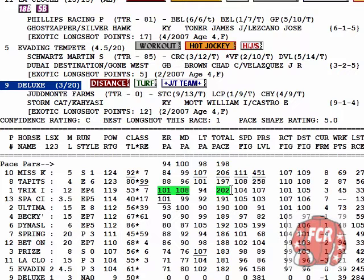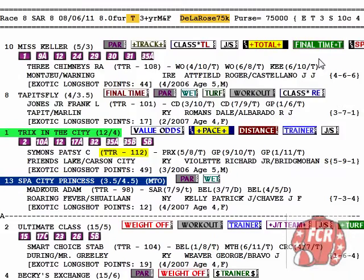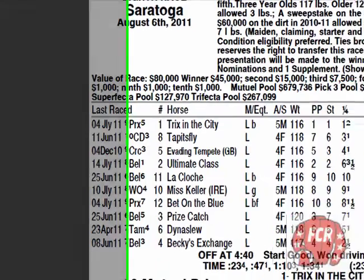If you want to know if a horse can wire a field, or is it going to hit an invisible wall inside the 16th pole — usually your total pace rating, if it's among the top couple in total pace, you have pretty good confidence that horse is not going to hit a wall before the finish line. I wanted to show that because it was something I noticed.